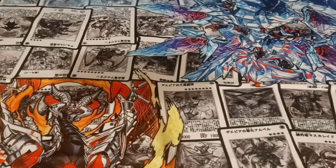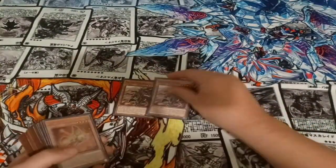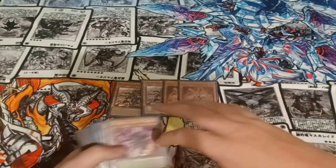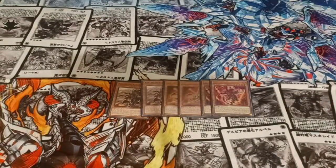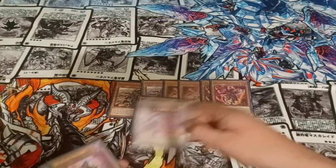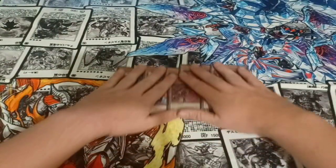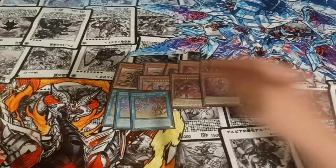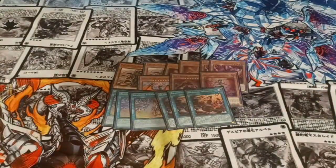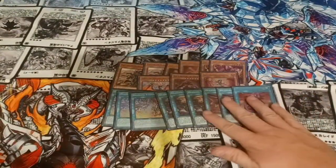For the Despia engine, we played two copies of Fallen of Albaz, two copies of Tri-Brigade Mercurier, two copies of Aluber, one copy of Albion, one copy of Ad Libtum, and one copy of Tragedy. That's it for the monsters. For the spells, I played three copies of Branded Fusion, three copies of Branded Opening, two copies of Branded in Red, and one copy of the Field Spell.